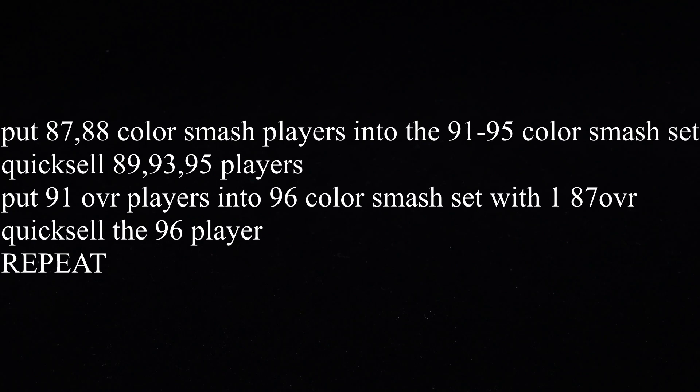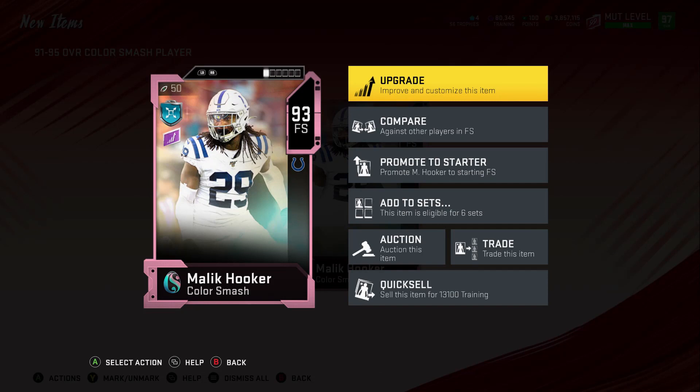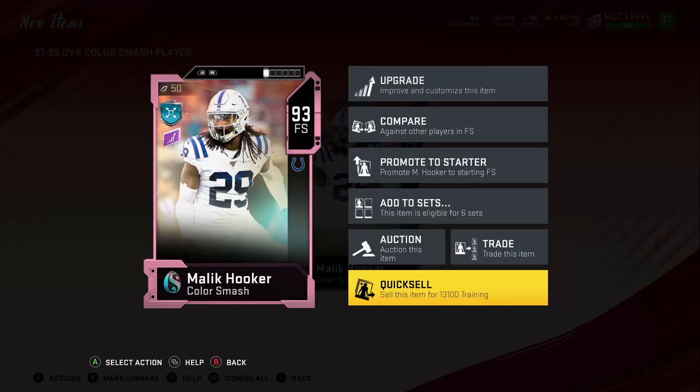If you guys want to be really sneaky about this — if you start making some training, maybe hold onto those 96 overall players. When this set goes away there's not going to be any other way to complete these; you'll just have to pull those 96s, so their prices might go up, which means Barry Sanders might go up in value.